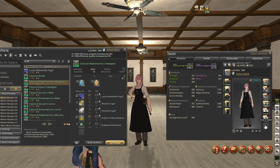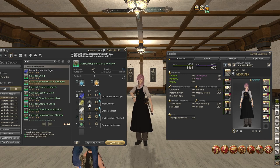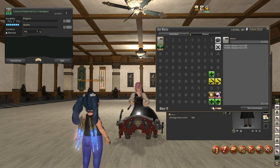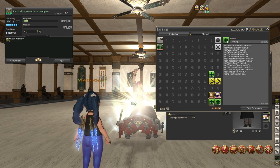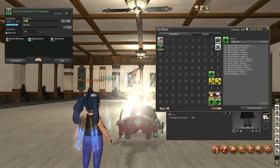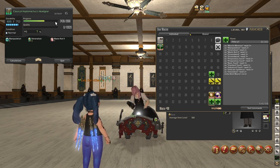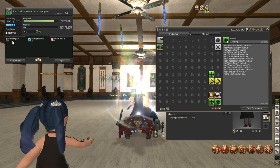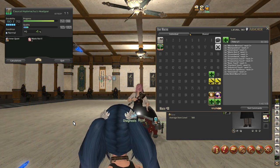We're going to go ahead and craft a Classical Hoplo Matches headgear. I'm going to use all normal quality materials and go ahead and synthesize. I'll show you the macro I used. We're going to start off with Muscle Memory, then Manipulation, Veneration, Waste Not 2. We're going to use 2 Groundwork in a row, giving us a large amount of progress. Then we're going to do 2 Preparatory Touches to give us 4 Inner Quiet stacks. Then Basic Touch, Standard Touch, Advanced Touch — those are all combo actions so each one uses 18 CP.